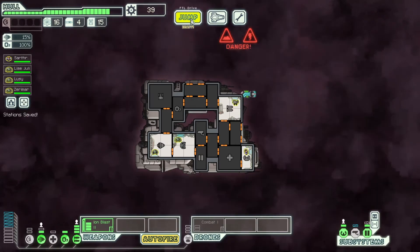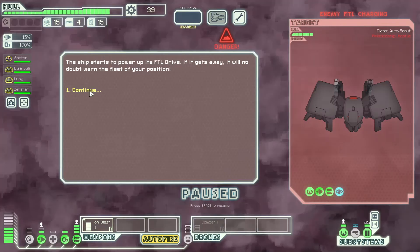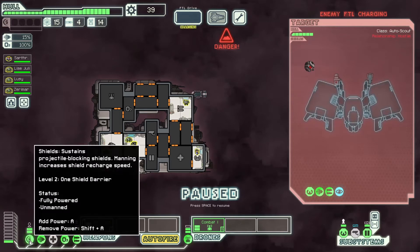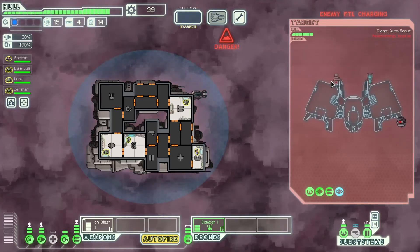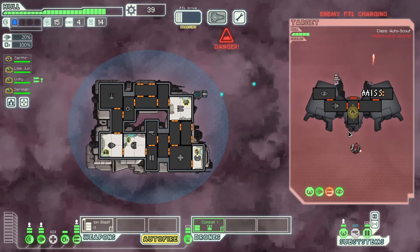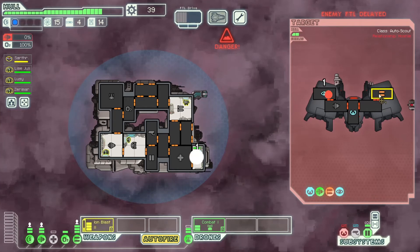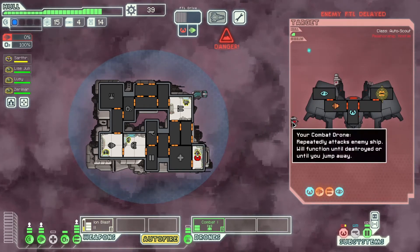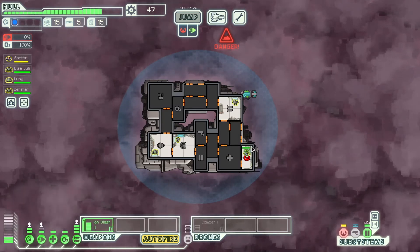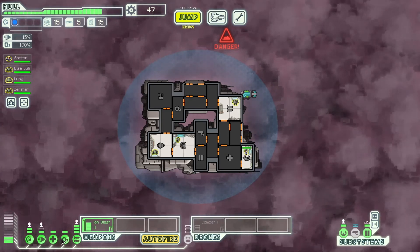This was an absolutely awful system. Need to control shields. They've got missiles — come on, get visible! Delay the FTL. Take out the missile launcher. Okay, repair and heal up at the same time. There we go.